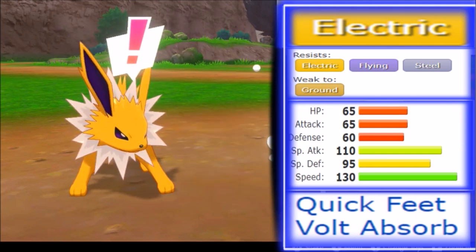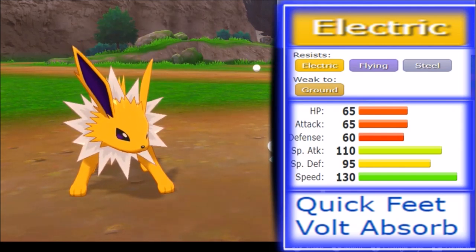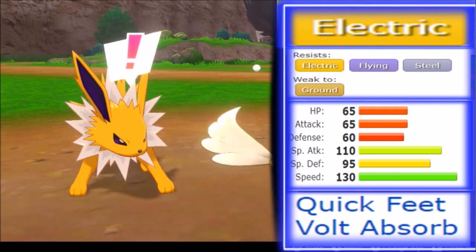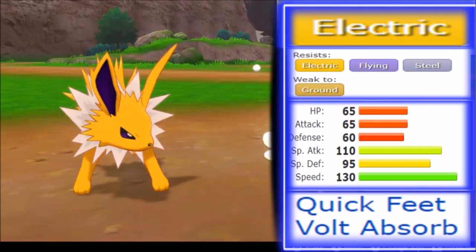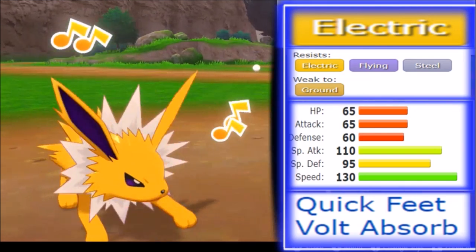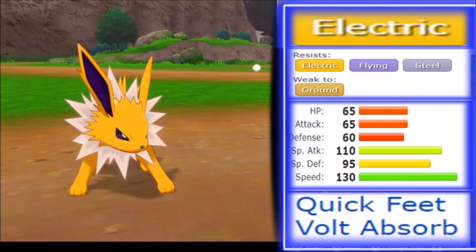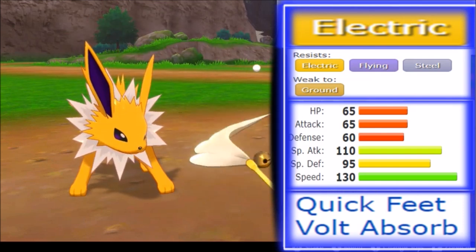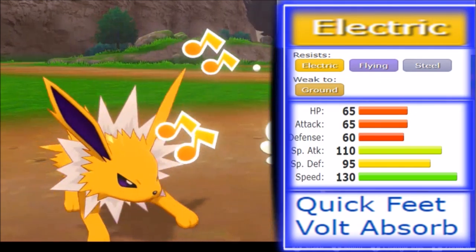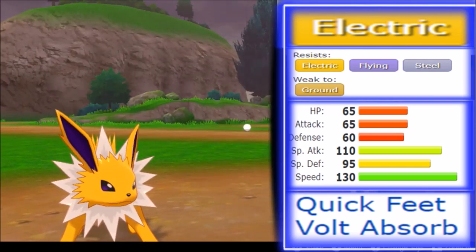Jolteon is very defined in what it can do. Low HP, low attack, low defense — they're all in the 60s — but special attack at 110, special defense is a rather respectable 95, and a 130 base speed. That's incredible. There is really nothing like it. This is a Pokémon that represents the top 5 speediest Pokémon right now, and that's invaluable in a league because you more often than not actually own the speed tier, which pressures teams naturally.